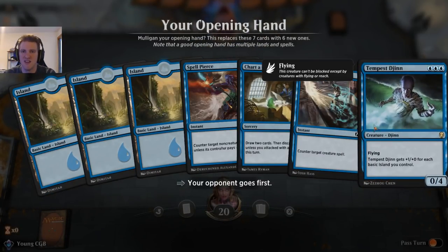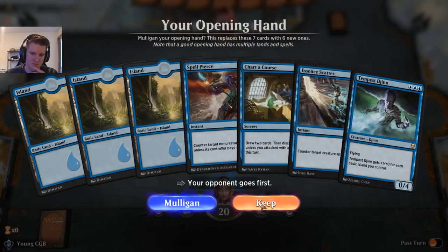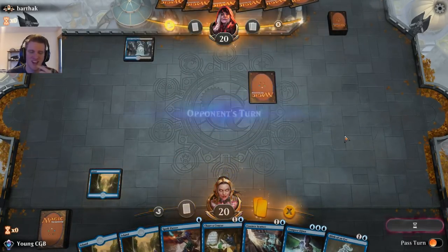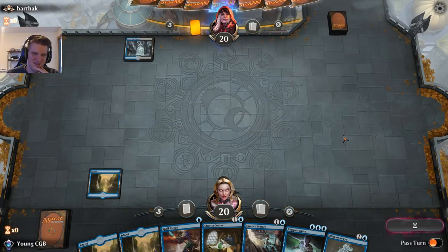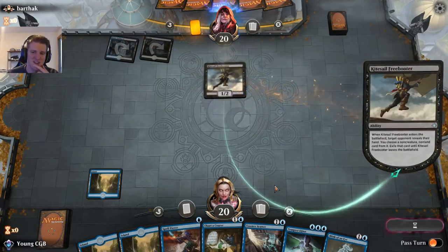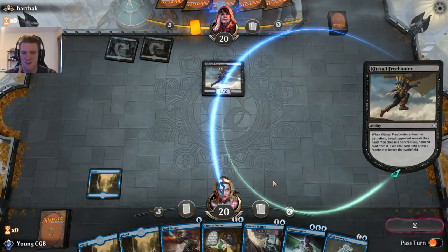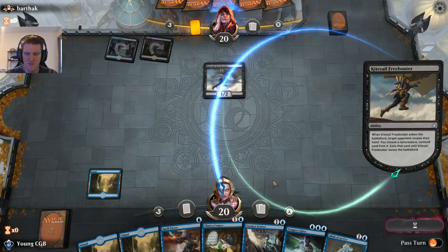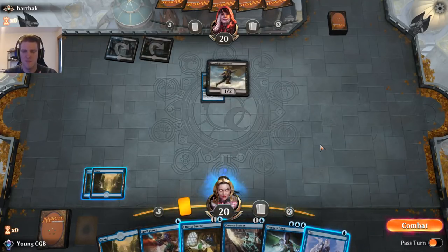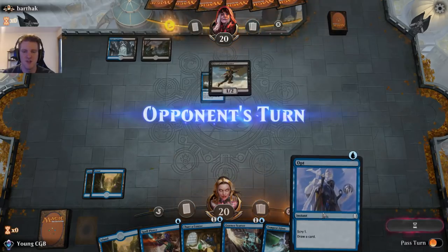We've got our Jinn and some counters — I think I can keep this. We've been fed some keepable hands today, I'm enjoying it. Dimir again — are we going to play another super surveil kind of thing? A Freebooter is nasty. They see our hand and all our shenanigans. Blink of an Eye — that's an interesting take. Do I leave up an Essence Scatter here? Since I drew an Opt it's not like I'm doing nothing with my turn even if the opponent strands my counterspell they know about.